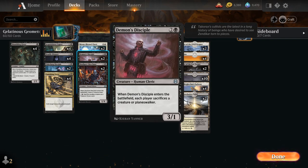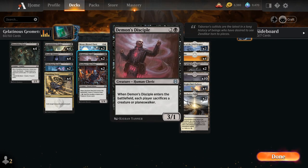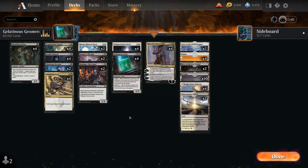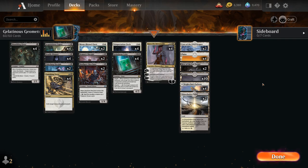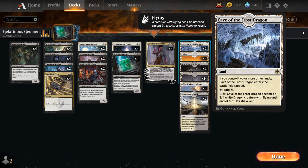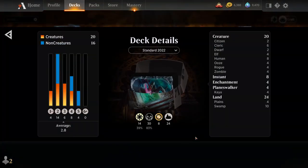We also have two copies of Demon's Disciple, a 3/1 that when it enters the battlefield forces each player to sacrifice a creature or planeswalker — especially nice once we get the Teleportation Circle and Kaya engine going, as we can sacrifice a spirit token. Two copies of Skullport Merchant, a 1/4 that makes a treasure when it enters the battlefield, and for 1 and a black we can sacrifice another creature or treasure to draw a card. At 4 mana we've got the cube, circle, and full playset of Kaya. Rounding out the deck is the full playset of Vanishing Verse, a versatile 2-mana removal spell that exiles target monocolored permanents. The mana base includes the full playset of the black-white pathway, only two Snarls, 10 basic swamps, 4 basic plains, and 2 each of Cave of the Frost Dragon and Hive of the Eye Tyrant. So that's our deck — now let's jump into some games and see how it does.